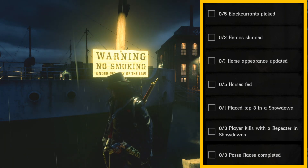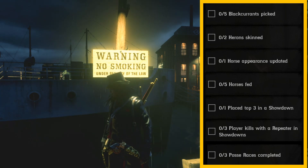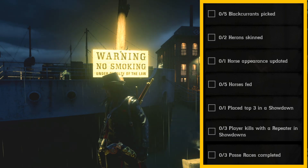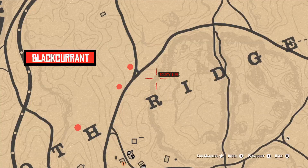Your challenge list will consist of: five blackcurrants picked, two herons skinned, one horse appearance updated, five horses fed, placed top three in a showdown, three player kills with a repeater in showdowns, and three posse races completed.